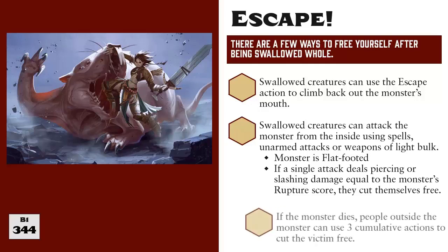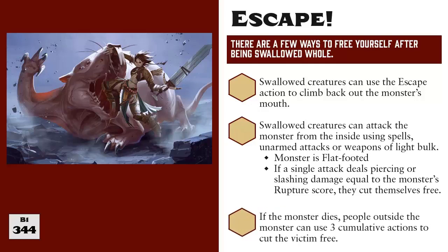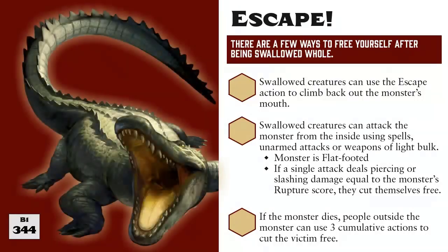The rules specifically say that the swallowed creature can attempt to cut their way out. By RAW, no rules are provided if an ally of the swallowed person wants to cut them free from the outside, so each GM will need to evaluate the scene and make a decision for themselves. For example, the GM might require players to pass an appropriate recall knowledge check about the monster to know where its stomach is before they can try to cut their friend free. They might also increase the monster's armor class if its stomach is in a hard-to-target location — like the Dinosuchus, which like a crocodile probably has its belly flushed to the ground, making it harder to hit from the outside. But that's all assuming the monster is still alive. Once the monster is dead, allies can free a swallowed creature from the monster's corpse by spending a combined total of three actions cutting the monster open.